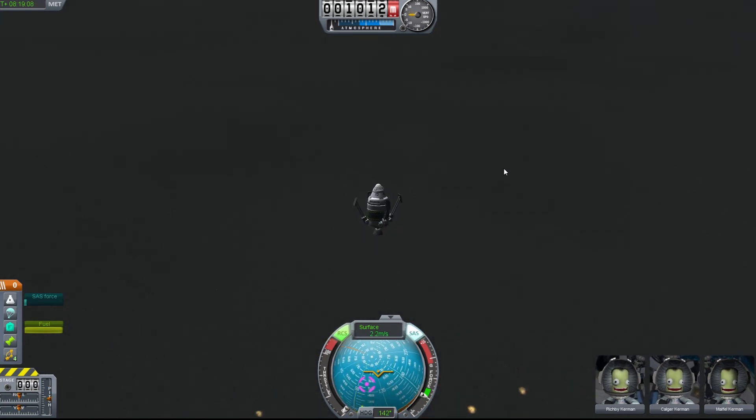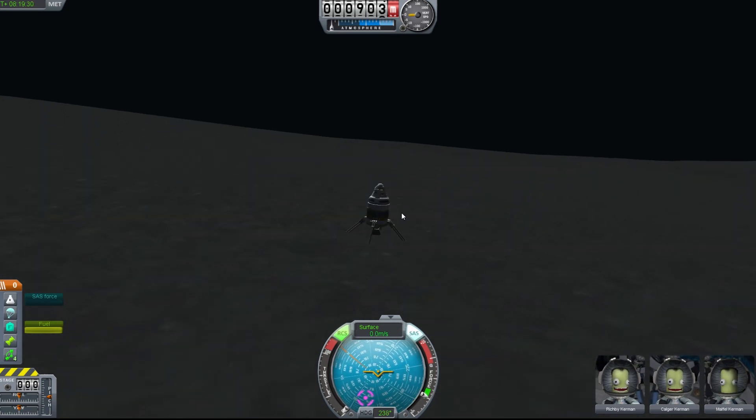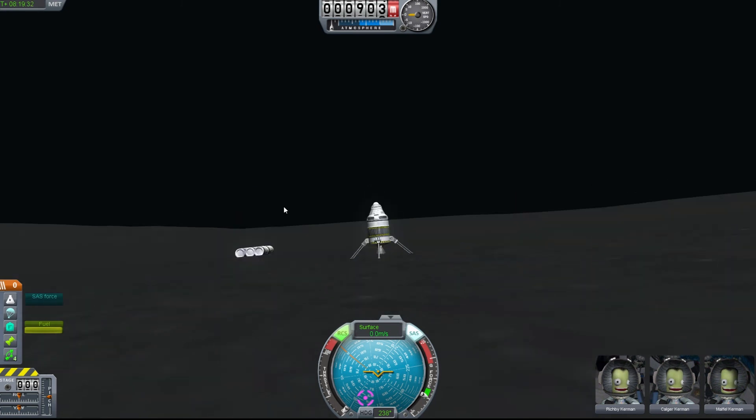Hit G to put the landing gear down. This is it - I haven't done this many times so I'm kind of nervous. A little bit of speed - it's coming fast. MLG. Cut the engines. Yes - and there you go.